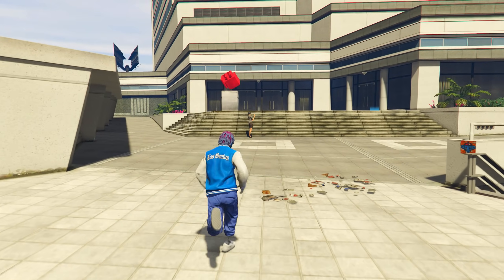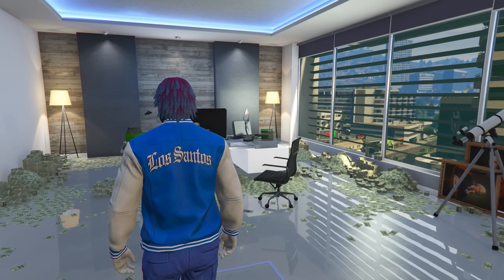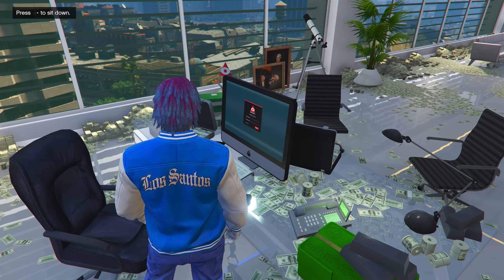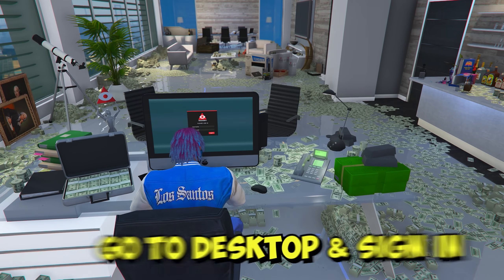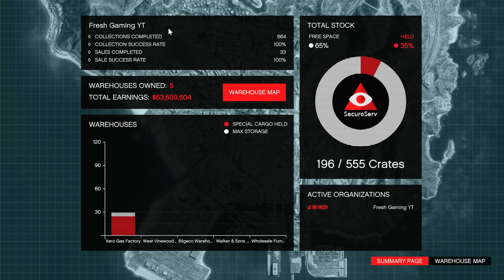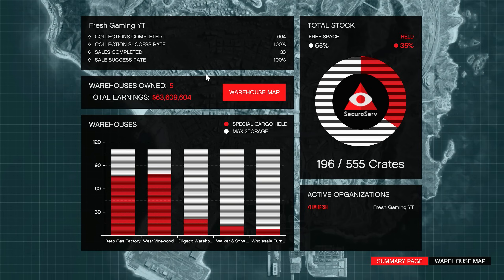If you do not know what the special cargo warehouse is, you do need to own a CEO office. It doesn't even matter which one you own — you can own the cheapest one. Once you enter your CEO office, make your way to the desktop, sign in, and click where it says log in. Then click where it says special cargo. This is honestly the best business in GTA 5 Online — I've made over $63 million to date doing this business alone.